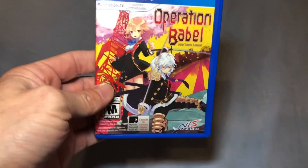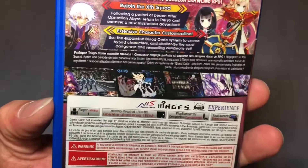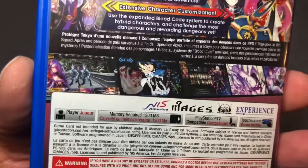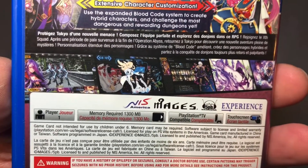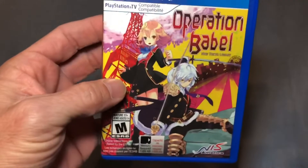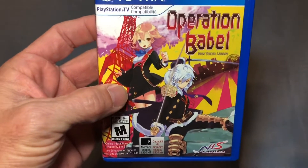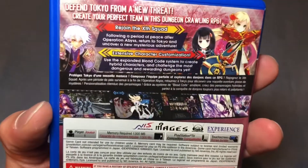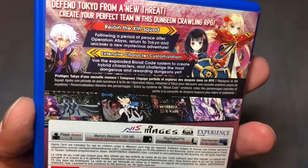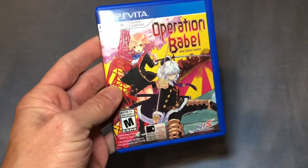The rest of these are Vita games. I want to start off with Operation Babble. This is basically a first-person dungeon crawler RPG with a really cool art style. It's very slow — you have to be into this type of game to really enjoy it — but I had to pick it up. I watched some videos about it and it looked really interesting, so I figured I'd take a chance on it. Either way, I'm happy I added it to the collection.